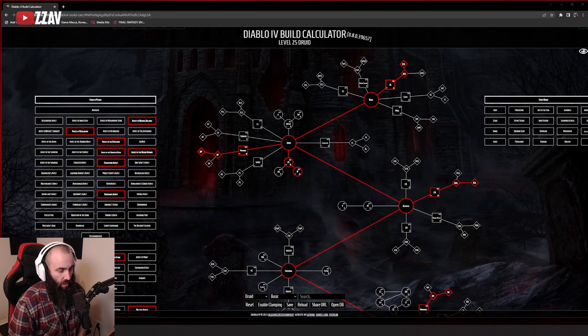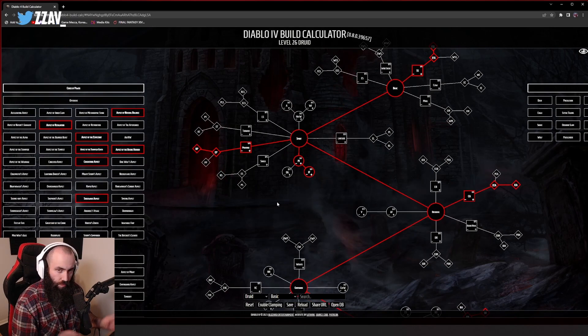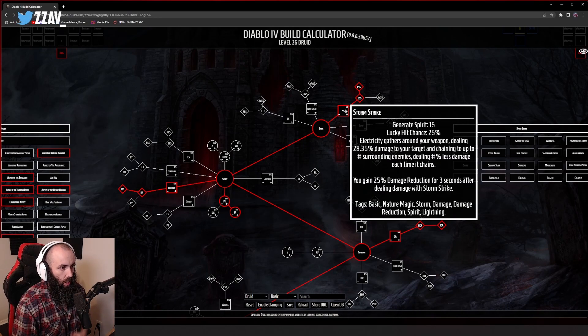Looking at the talent spread and the aspect powers, there is an incredible amount of high damage available as well as really good survivability. Getting into it, the first thing is the basic skill — you have two flexible choices here. The first option is storm strike as your starting basic skill.